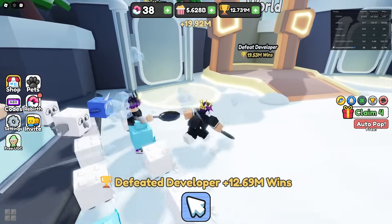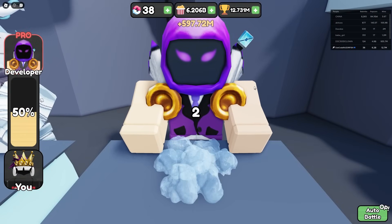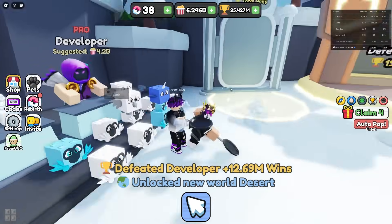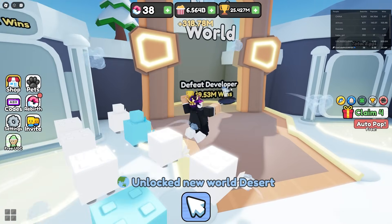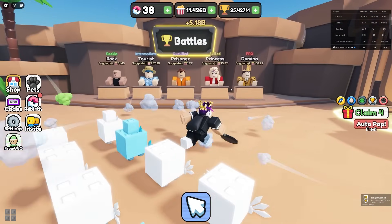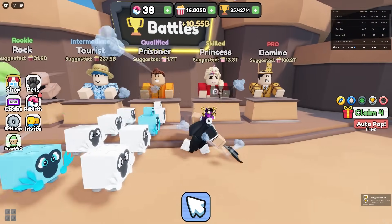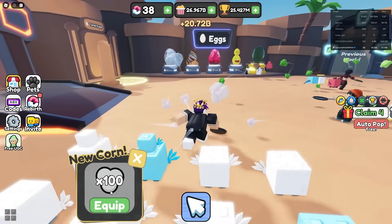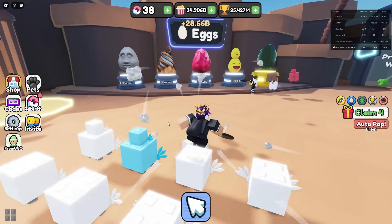He gave me 12 million wins — I need 19 million to go to the next area, that's so easy. Now we're in the desert area, already here so fast. We've got prisoner, princess, and domino. I need 100 trillion — that's insane.